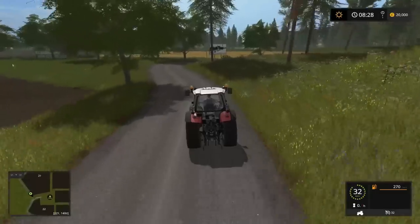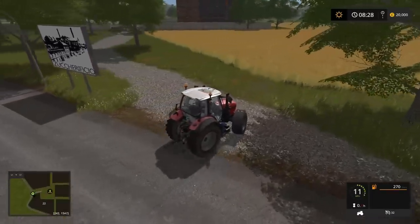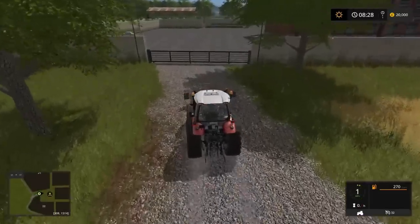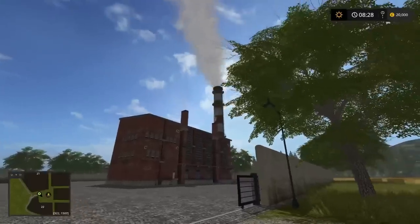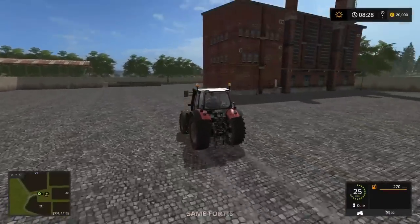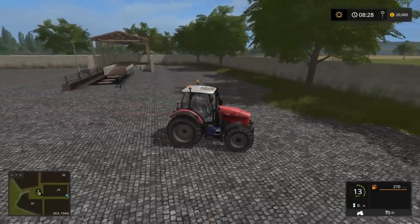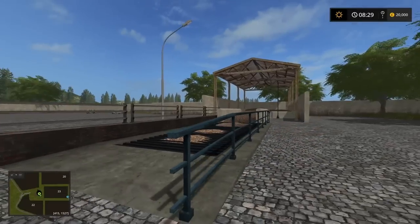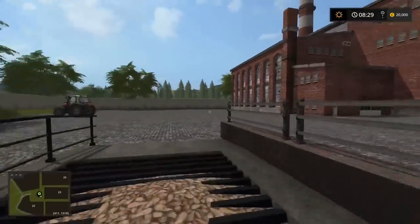Continuing ever southwards, I think we're heading towards the last sell point. Just on the left here - 'Zuccherificio' I think it is - this is a sugar factory. Lots of sugar being refined, sorted, granulated and whatever else happens. This is specifically for sugar beet and sugar cane - a sell point for those two crops, which is quite unusual as you often have a sell point that will take everything. It's a different type of sell point too - rather than a drive-through one, you have to back in with this one. Very cool indeed.